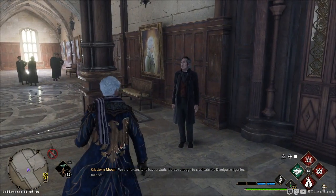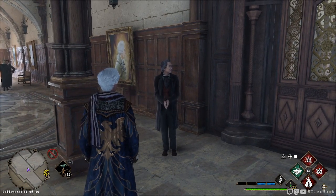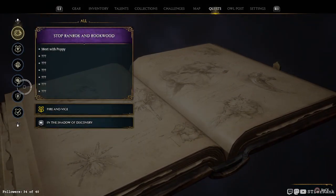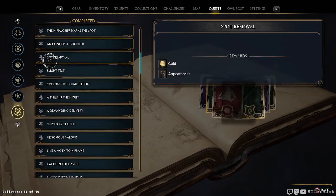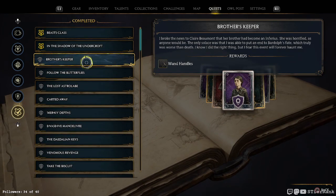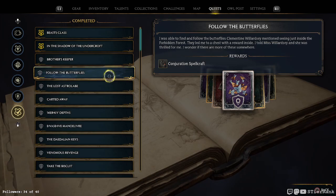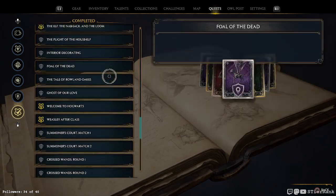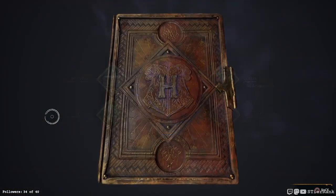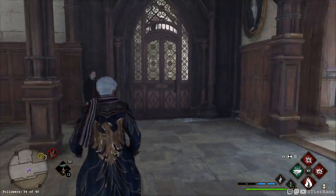'We are fortunate to have a student brave enough to eradicate the demiguise figurine menace.' Wow, okay. That was a super long-running quest, wasn't it? I think this is our complete list. Is it in order we did them? No, it's not. That's interesting — I don't see any rhyme or reason to how these are ordered, actually. Well, that was really cool. I'm glad that we finally got that one done — that was a big and long mission.